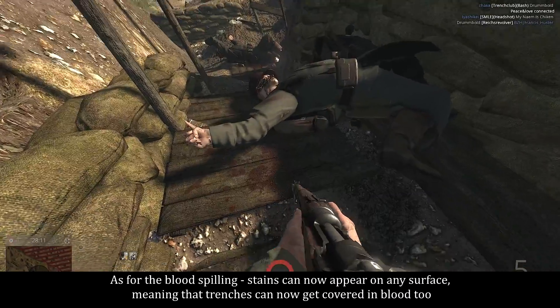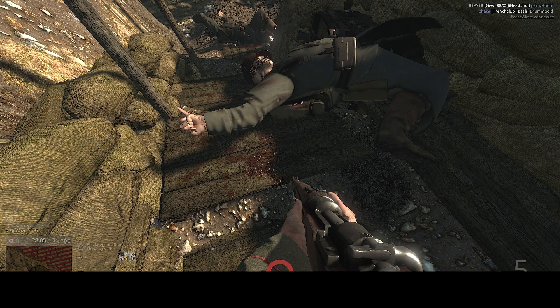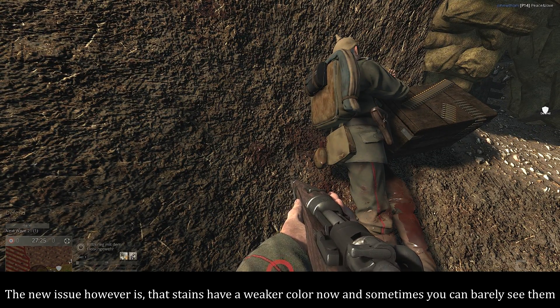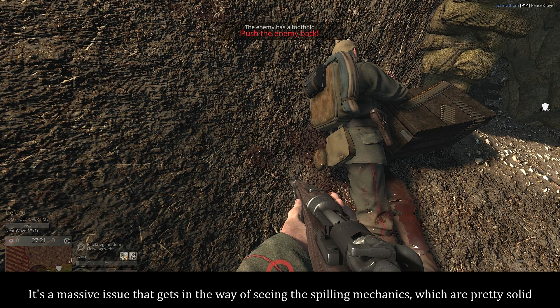As for the blood spilling, stains can now appear on any surface, meaning the trenches can now get covered in blood too. The new issue however is that stains have a weaker appearance now and sometimes you can barely see them. It's a massive issue that gets in the way of seeing the spilling mechanics, which are pretty solid.